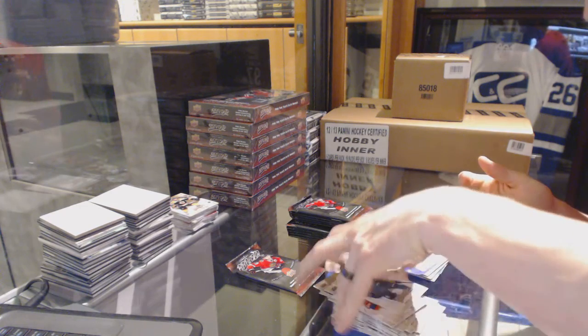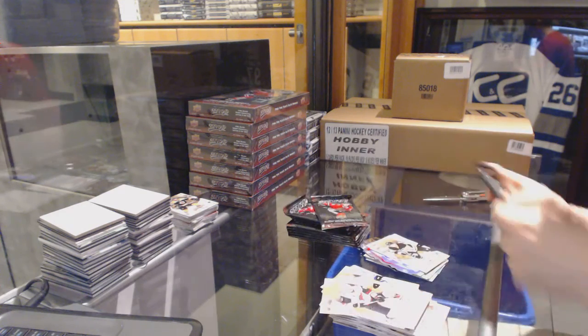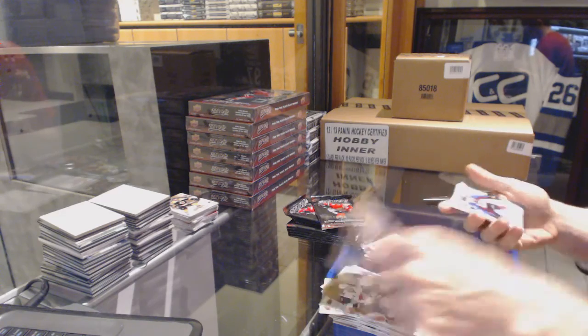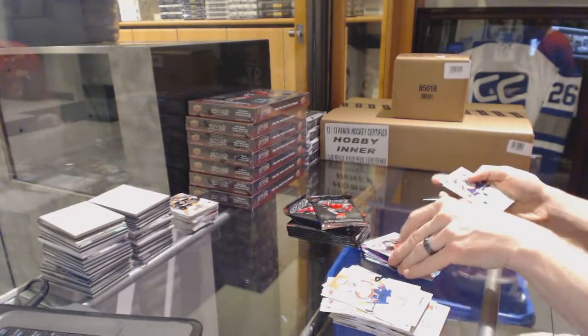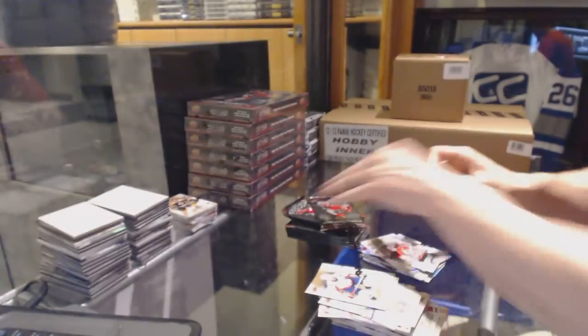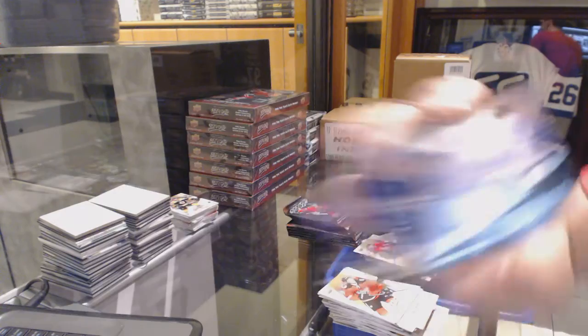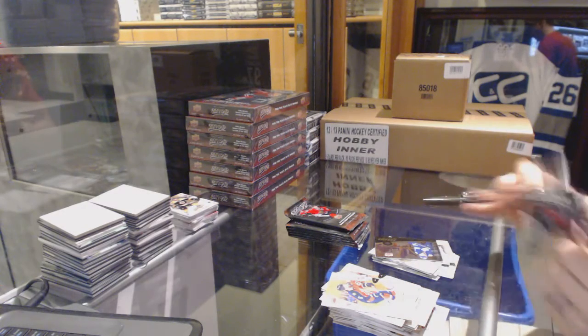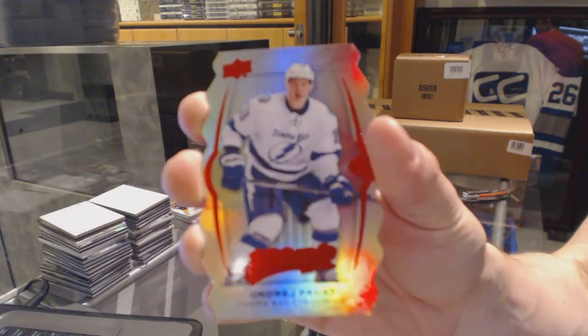Silver for the Oilers, Leon DeRice. Puzzle for the Penguins, Ole Mana. Rookie for the Colorado Avalanche, Chris Begra. And we've got a silver rookie for the New Jersey Devils, Steve Santini. Puzzle for the Senators, Bobby Ryan. And an NHL Territory for the Toronto Maple Leafs, James Van Riemsday. We've got a Level 3 Gold die-cut for the Tampa Bay Lightning, Andre Palat.